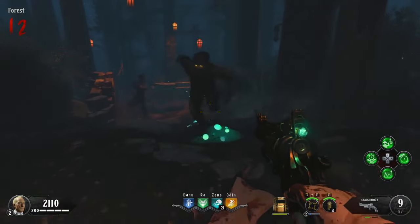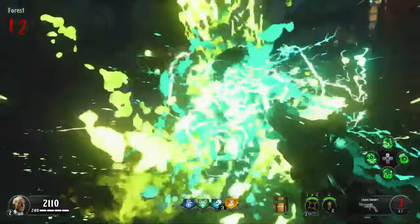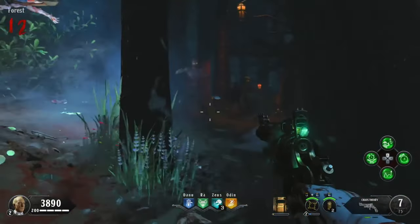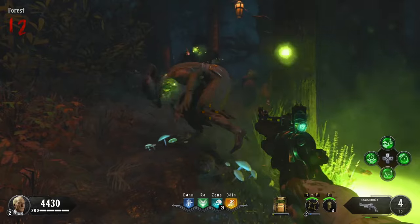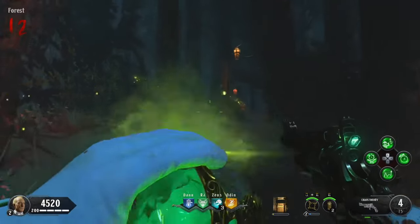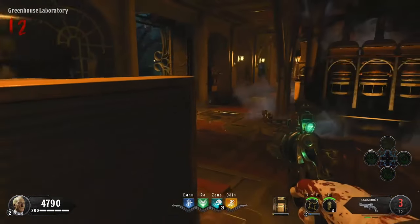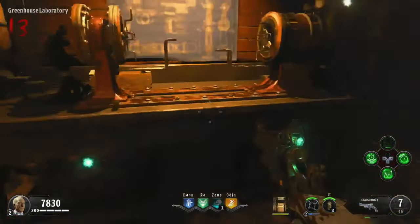For the final wonder weapon part, go to the forest. There will be three dig spots you have to dig up. To dig them up, shoot a zombie standing right on top of one with a charged wonder weapon shot — specifically the yellow effect that brainwashes zombies. If done correctly, the zombie will dig up the spot and there's a one-in-three chance the final part is under there. If not, there are two more spots in the forest area. They're dig spots with mushrooms sticking out — pretty hard to miss. Once you grab the third and final part, go back to the greenhouse laboratory and place the two prima materias in the machine one at a time. After 40 seconds of waiting, come to the crafting table and craft the Alistair's Annihilator. The wonder weapon is now fully upgraded.